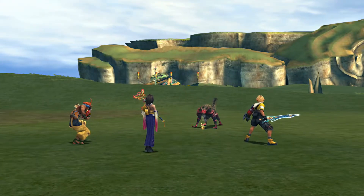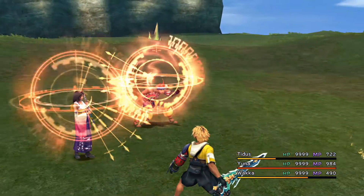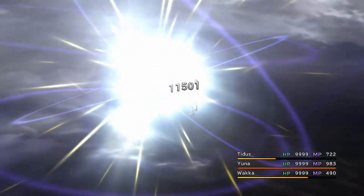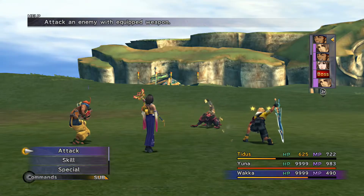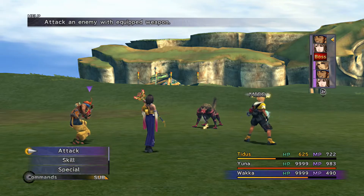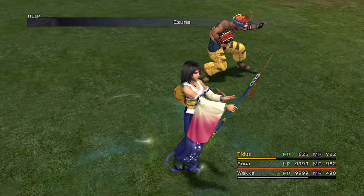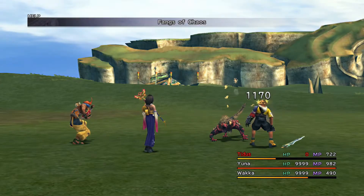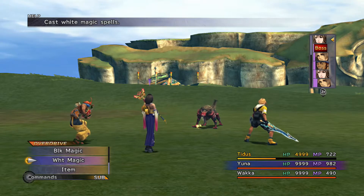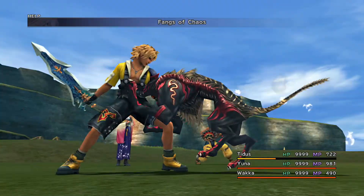We're on to the species conquests. Fenrir — the ultimate Dingo. Let's take him seriously, just in case. Let's see how much Holy does to him. 11,000. And he counterattacks — Fangs of Chaos and Tidus is confused. He missed! He's got really good evasion if Wakka can't hit him. It's better for Tidus to get knocked down and auto-phoenixed. Wakka filled up his overdrive — that'll probably do it.